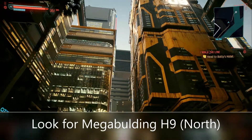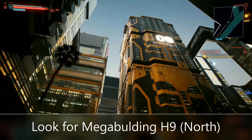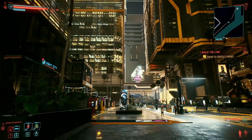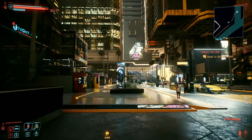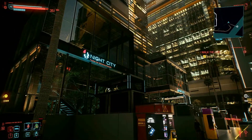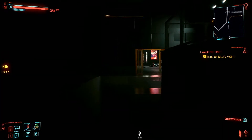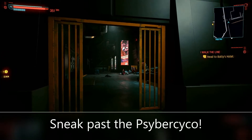Once you get to between those two buildings, you'll see Building 9. And then if you just walk this way and go to the Night City Center of Behavioral Health, you just come down this hallway. And you'll see the guy — he's in there.